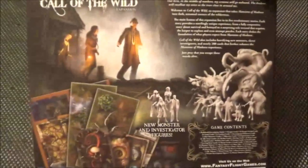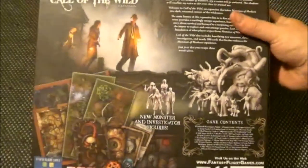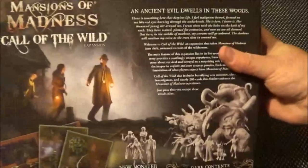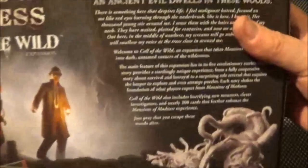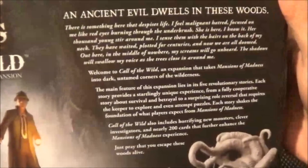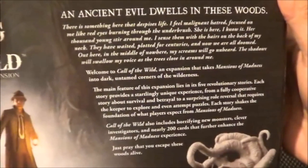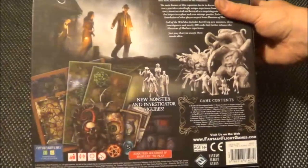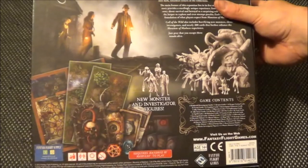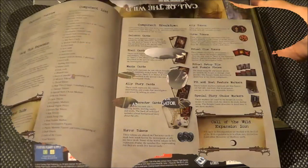Let's have a look on the back. We have some flavour text at the top there. And it shows all the monsters, the new investigator figures, the cards and this and the other.